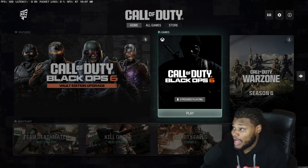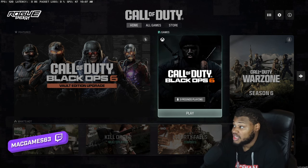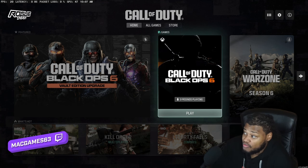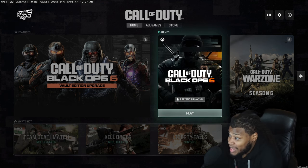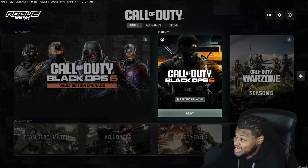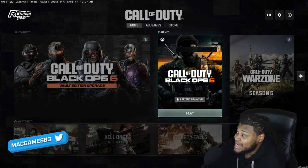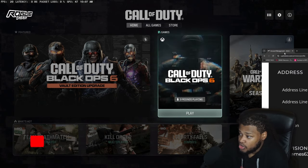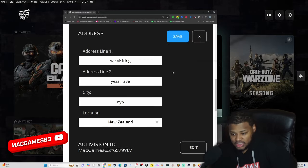Go to activision.com and once you're there, make sure you sign in. Click your profile in the top right, then go down to Basic Info, and once you hit Basic Info, go to Address.